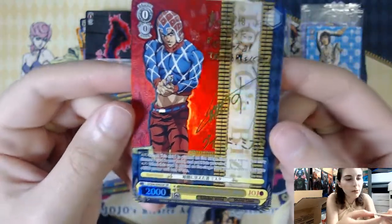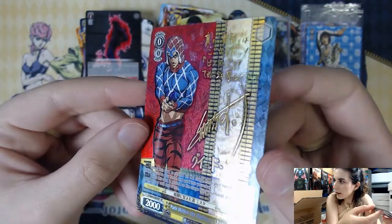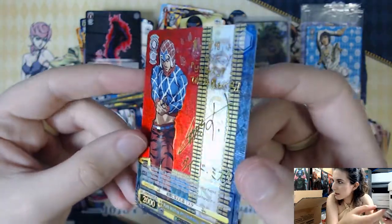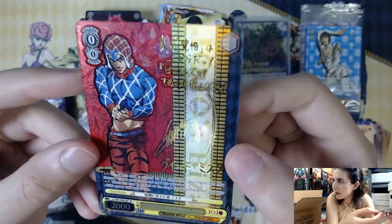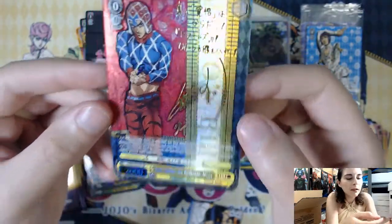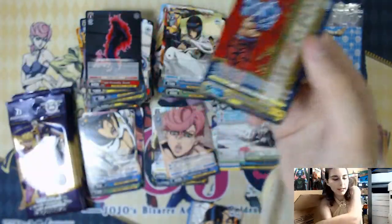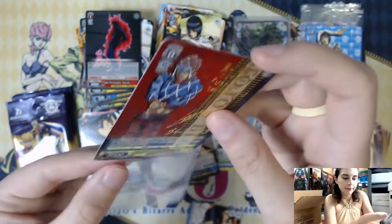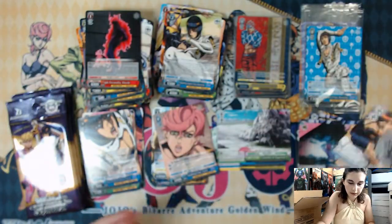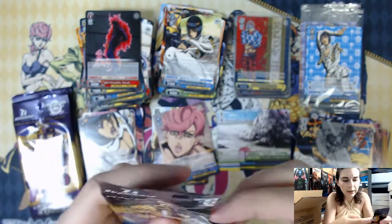So we had two SPs in two boxes in a row. Let me make sure you guys can see all the foiling on that. As I mentioned in the last SP reveal, it does have the Japanese text on it — they didn't translate it, they just kept the card the way it was in Japan. Path Within the Darkness, Mista. That's cool. So we've already hit two SPs in this case. I feel like sometimes the ratio is two SPs per case, but that doesn't mean I can't hope for more.